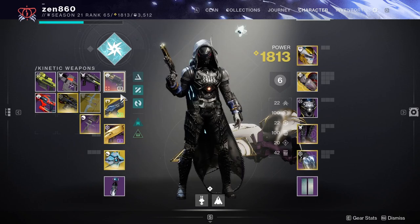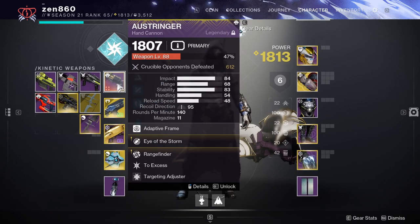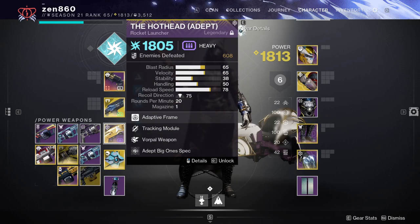For the weapons, we're going to be using a Hand Cannon, Cold Heart, and an Arc Rocket Launcher. The Hand Cannon is here to stun those Unstoppable Champions, Cold Heart is here due to its heavy build synergy and the fact that it stuns Overload Champions, and the Rocket is here due to the heavy damage it does all season due to the Arc Surge.